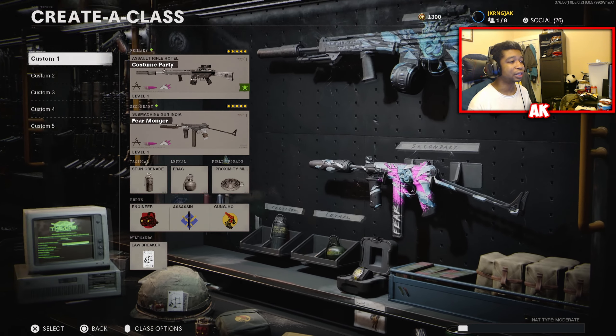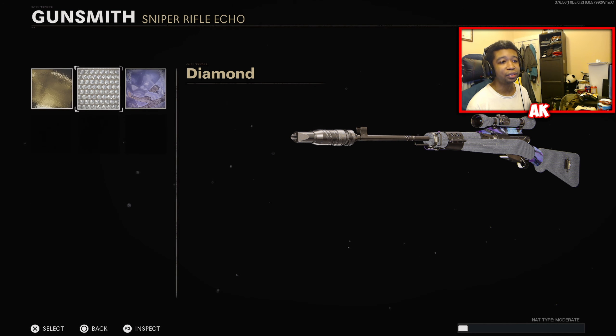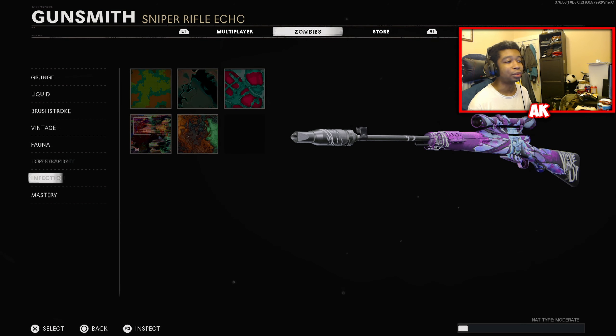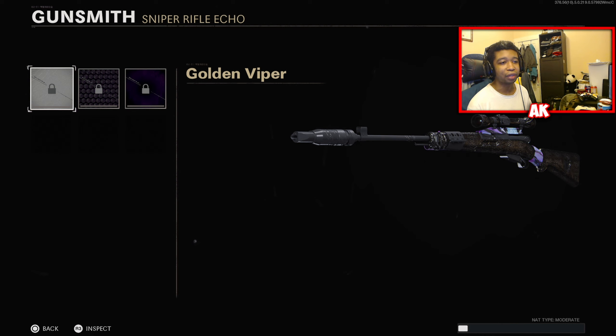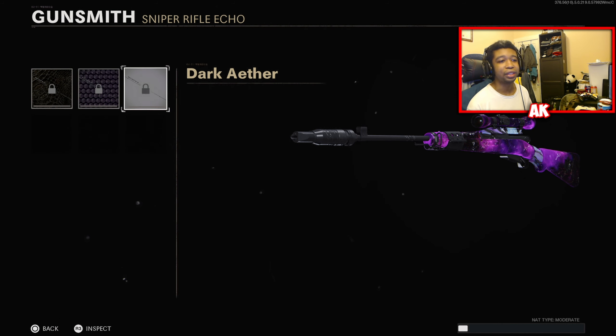And last but not least, we have the Swiss K-31. For you Camo Grinders, here is the Gold Camo, the Diamond Camo, and also Dark Matter Ultra. And for you Zombies Grinders, here is the Golden Viper camo, the Plague Diamond Camo, and also the Dark Aether camo.